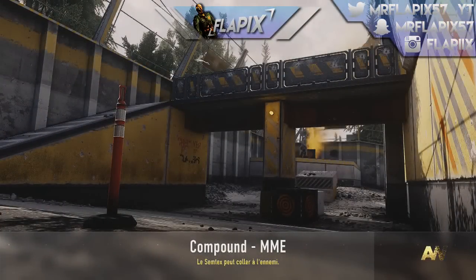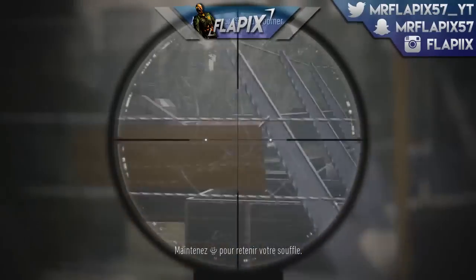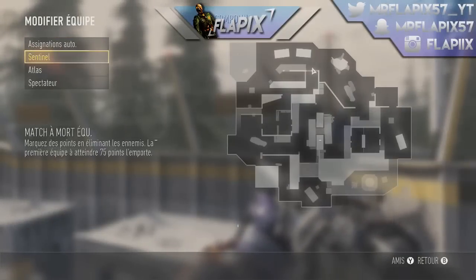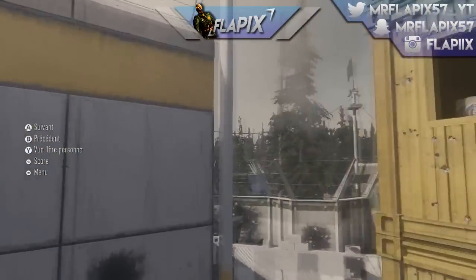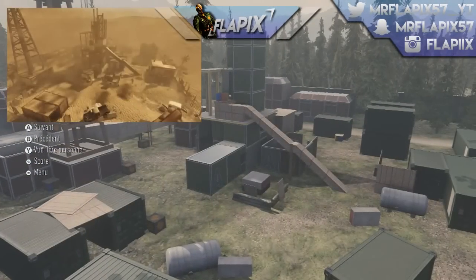Le deuxième easter egg va se trouver sur Compound — je ne sais pas du tout si cette map se prononce comme ça, veuillez m'excuser pour mon accent. Cet easter egg va se trouver en Out of Map, et c'est encore un clin d'œil à Modern Warfare 2. Vous devez certainement vous souvenir pour les plus vieux de la map Rust, qui était l'une des plus petites maps disponibles, vraiment exceptionnelle sur ce jeu. En Out of Map vous pouvez voir que là où je vise, c'est à peu près Rust en version Out of Map, et en vue libre vous voyez que c'est vraiment la map Rust mise en Out of Map.